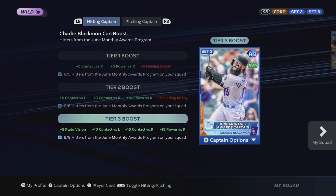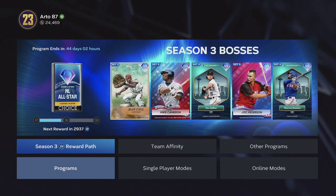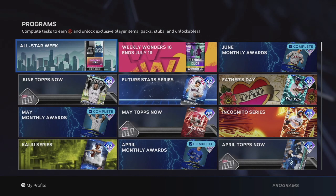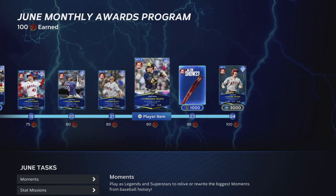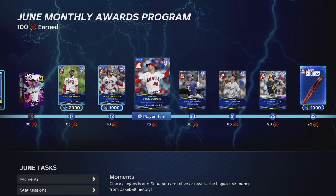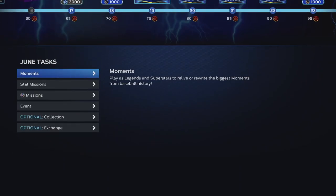Charlie Blackman is the team captain. If you're asking how to get these players, they're all completely free — you can get them in a couple days of playing this game. Go into Programs, Other Programs, June Monthly Rewards. These are the players. Shohei is a big reward here, but there are a lot of other great players too, like Christian Yelich, actually one of my favorites. He's got 81 speed compared to my guy Michael Harris who's 96, so Harris is just a little bit better, but there are a lot of great free players here.